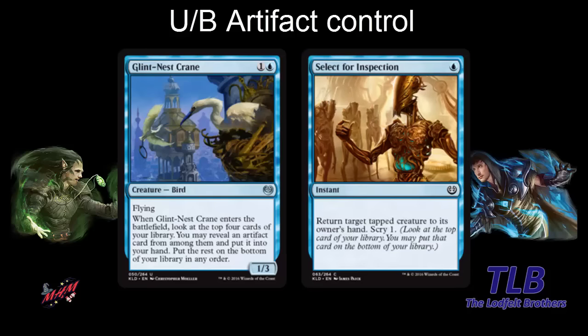Another pretty defensive card is Select for Inspection — just one blue instant that returns a target tapped creature to its owner's hand, then scry one. It's a pretty defensive combat trick. Your opponent attacks repeatedly and you're always on defense — use this, scry into a removal spell, a stabilizer. It wants to stall out the game; it's much better on the defensive than the offensive. More like cards like Sense's Scrutiny, for example. So blue-black artifact control.